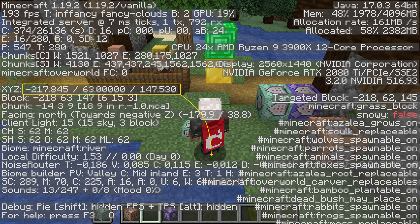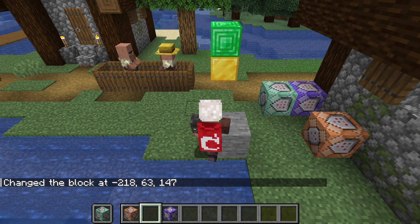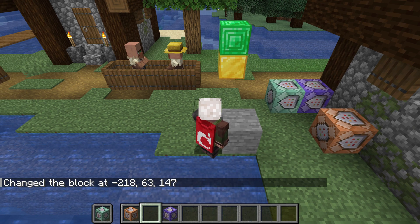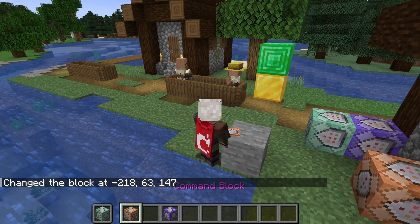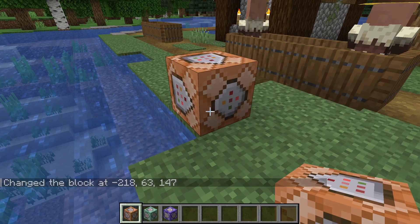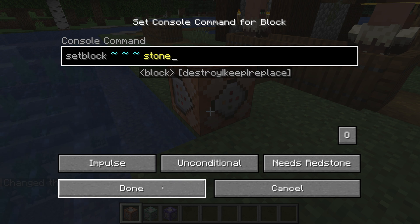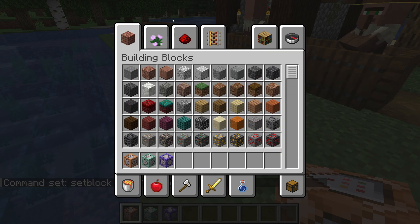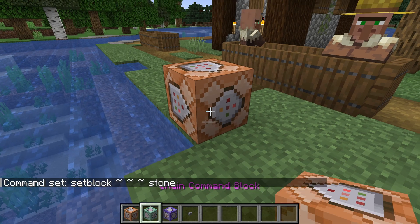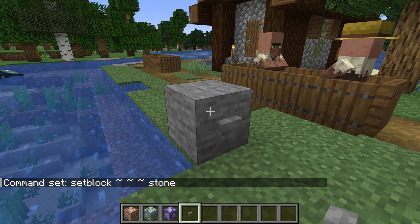As an example, if you were to run a setblock command on the position tilde tilde tilde, the block would appear so that the lower half of your body was now inside of it. When running a command through a command block, the frame of reference is the position of that block. That means you can take the same command and run it in several different command blocks, and that will point to several different locations, as long as the coordinates were specified as relative coordinates.